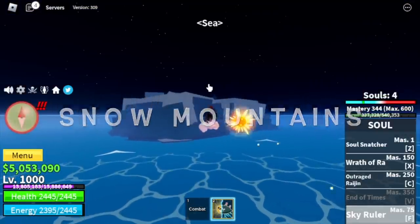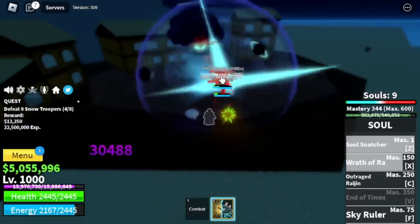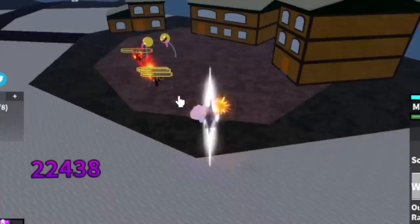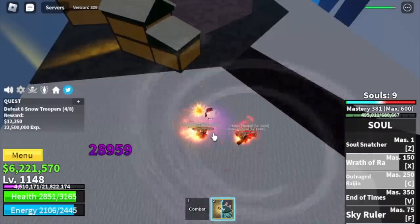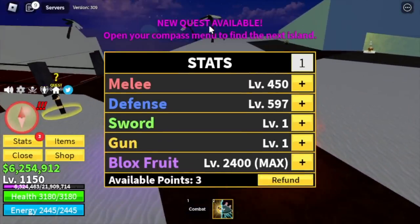After that, Snow Mountains. Finally, here we're gonna unlock our final skill — we're gonna grind the Snow Troopers only because they're easy to defeat. You only need 2 skills to defeat them. So finally, the V skill — The End of Times at mastery 350. This really looks cool. We're gonna leave this area at level 1150. By this time, the Blox Fruits stat is full. So next target is defense max — melee 450.